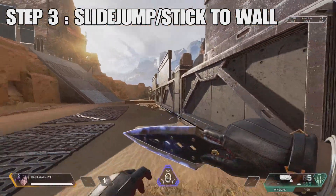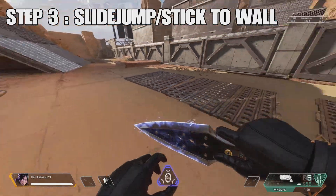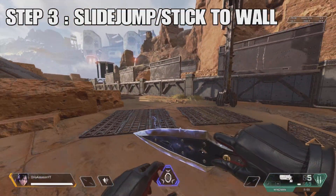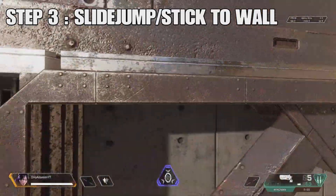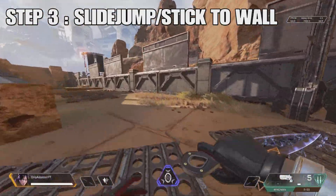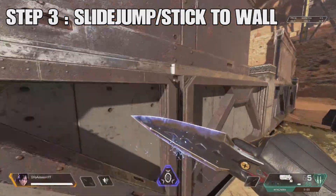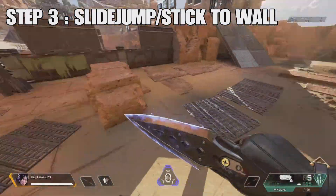Getting into step number three — this is where we start incorporating a very key point in wall jumping. You have to get this down in order to wall jump. What you want to do is slide jump into the wall, hit the wall, and your character is going to stick to the wall. When your character sticks onto the wall, let go of all your directional keys. If you're on PC, let go of WASD. If you're on PS5 or Xbox, let go of your left thumb stick. That is step number three — learn how to stick to the wall and let go of your directional keys.